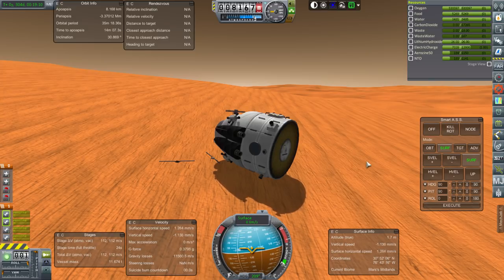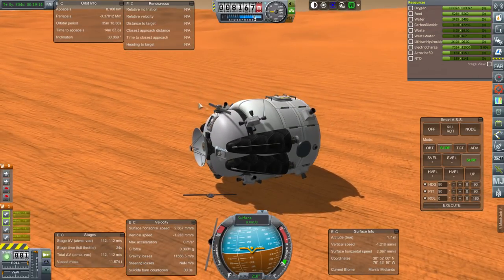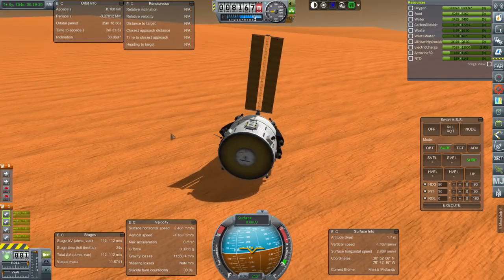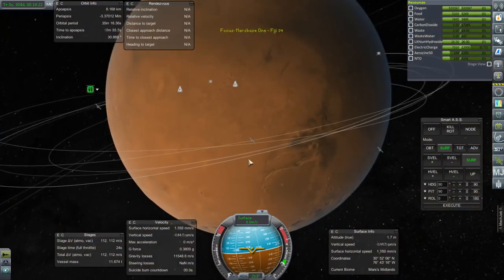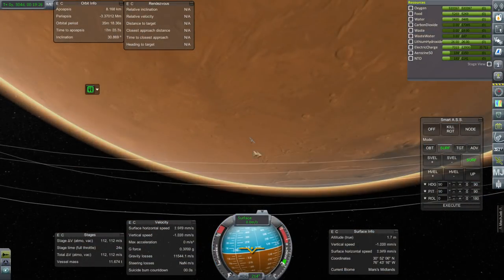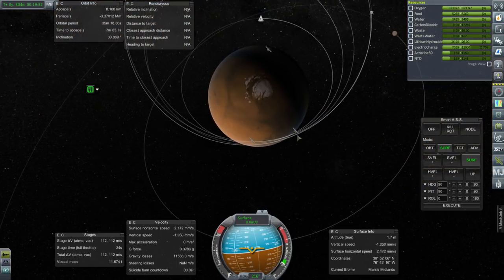We're in the same situation, so go figure. It is what it is — I'll extend the solar panel. The probability that we're going to land something else in the same location — we'll try — but the chances that we're actually going to manage that are low.